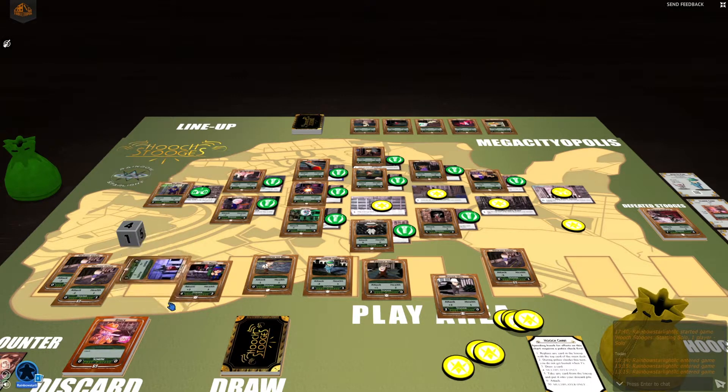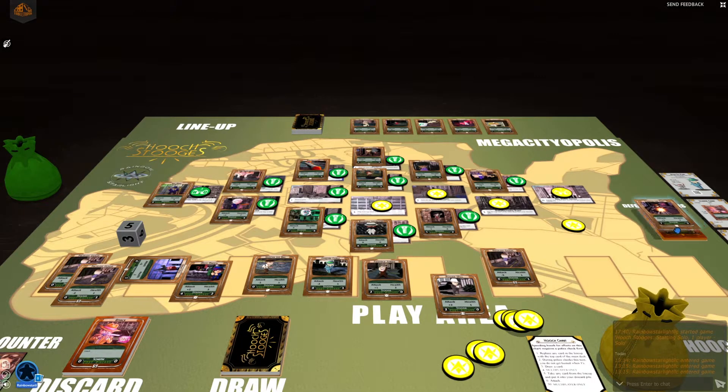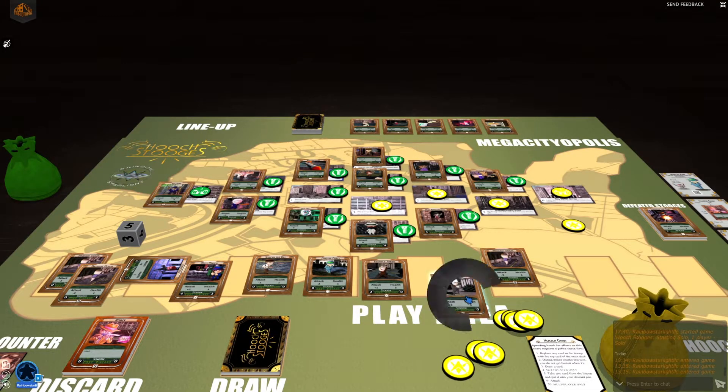Let's go ahead and start with Nightstick — five on the die, plus three is eight. Tommy the Gun just barely goes down because he's got a health of seven. Then I have to attack this token. I'm going to send Power Will — he's got plus two attack. I turn him sideways and roll the die — plus two attack and the die says two, so that's four, which is more than the one we need. This counter goes in the bag and we get the crossroad. I can spend one to draw a card from the crossroad — I'll go ahead and do that. One free money, so I get that one back.